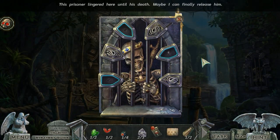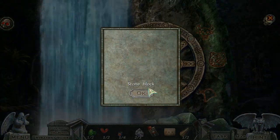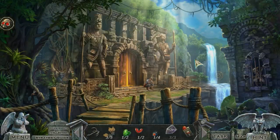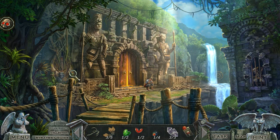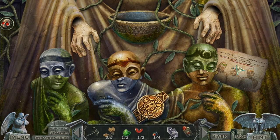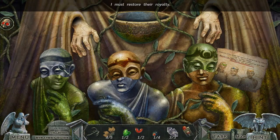Oh, I'm sorry you're stuck here. This prisoner lingered here until his death — maybe I can finally release him. Oh, is this where we need the spokes? Ancient kings keep the secret of entering the temple close to their hearts. Return the crowns to the dethroned kings and they will reveal the entrance. Must restore the royal team.